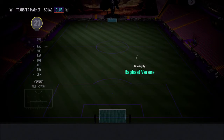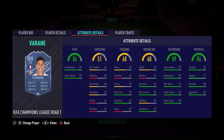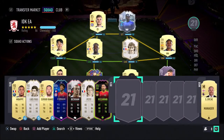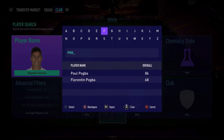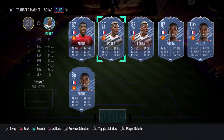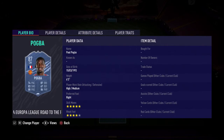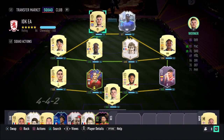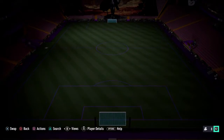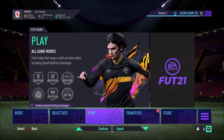I wouldn't get Veron unless you pack him untradeable, because he's probably going to be like a million coins. It's a great card though. Looking at Pogba — he's got 387 cards now. Unless you pack that guy untradeable or want to try him out, I'm quite underwhelmed, if I'm totally honest.